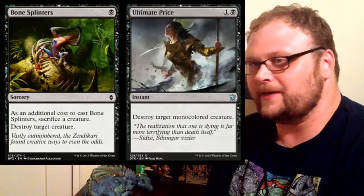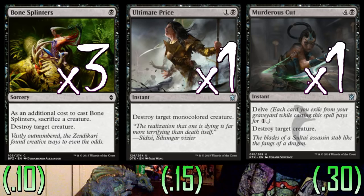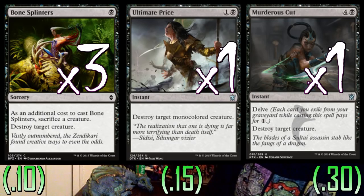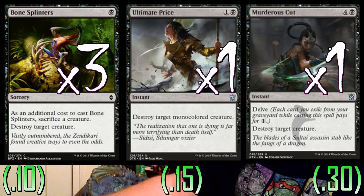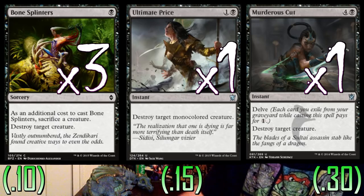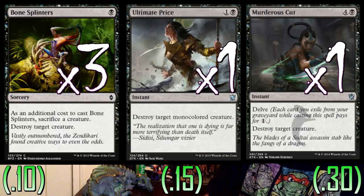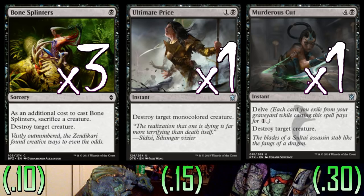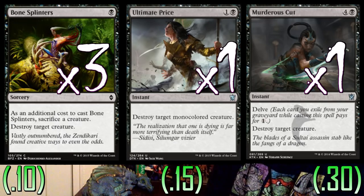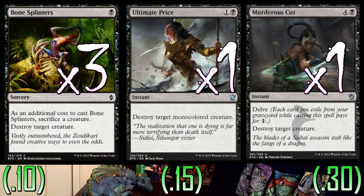Just six spells in the deck and here's some removal mostly. We're playing three copies of Bone Splinters, one copy of Ultimate Price, and one copy of Murderous Cut. I could see taking out a Bone Splinters and adding a Nantuko Husk if that was your preference, but so far this has worked for me. I like that when we sacrifice a guy, we can get that guy back nine times out of ten, and just kill another guy. Killing a creature for one mana is great, especially in this deck where we're able to bring most of our dudes back somehow. That's absolutely insane — Bone Splinters may even be a four-of in this deck.